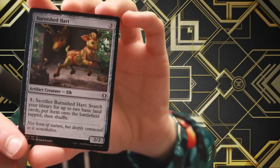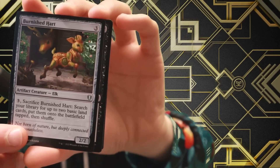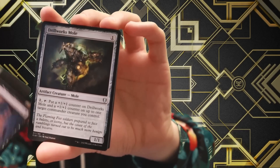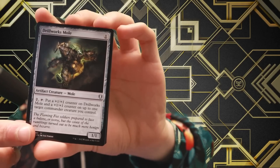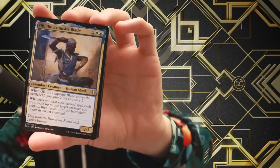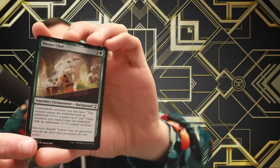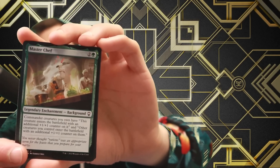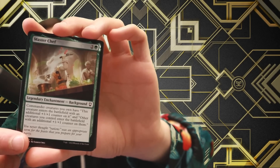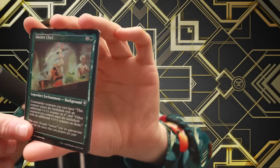The Burnished Hart for three — a 2/2. Pay three, sacrifice it, search for two basic lands and put them onto the battlefield tapped, then shuffle. That's a nice little ramp card. Cast Down — destroy target non-legendary creature, nice new art. Drill Bit Mole for one — pay two, tap it, put counters on it and one other target commander creature you control. Another copy of the Exquisite Blade, regular art. Master Chef for three — legendary enchantment background. Commander creatures you own enter the battlefield with an additional +1/+1 counter, and other creatures you control also enter with an additional +1/+1 counter.